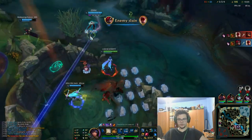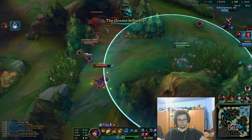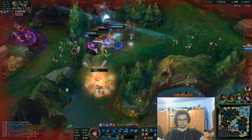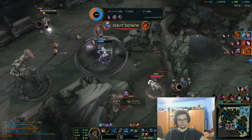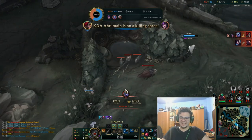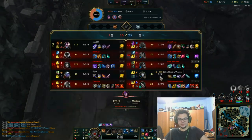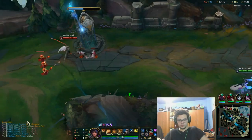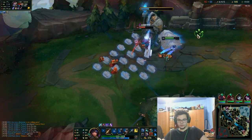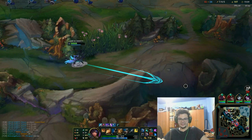I might have miscast smite a bit. That Tristana — did you see it? I'm going to catch the kill just like that. Why did that guy die? I can actually move here. This guy is trolling at this point — I tilted Jyasu so hard.